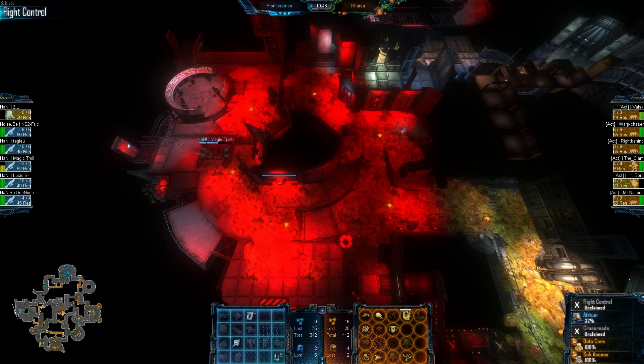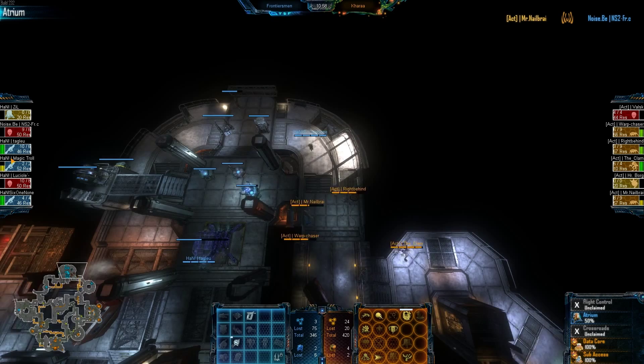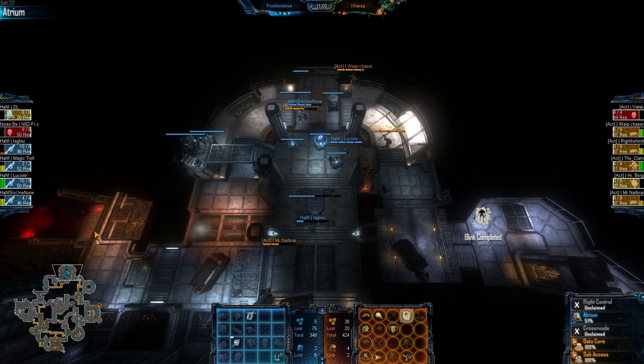We have a fade in here. Noiseby does take out Valsk, but this fade is just going to go to town. The Marines are almost all dead — one of them surviving here, one elsewhere on the map. Getting some good damage in on the aliens, but can the Marines hold? With two IPs they're spawning fairly fast. Clam gets out of there before taking too much damage, but now comes back in — they're just chewing on the IP.